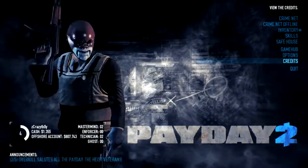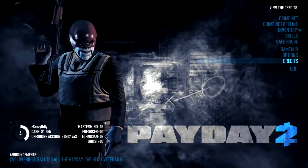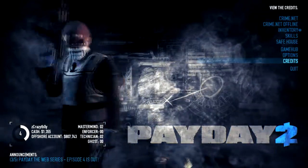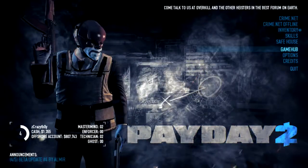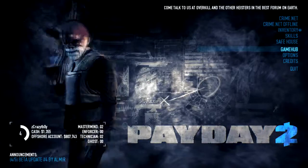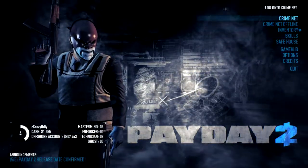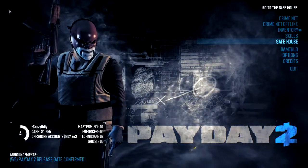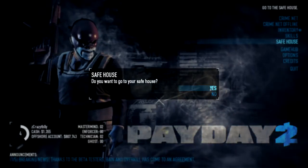This is my character — I customized him a bit, gave him a bulletproof vest. He has a Colt M1911 with a suppressor and an AK variant. His mask is called the Shogun, which is pretty cool. I believe this is Wolf. You start off on the main menu, and this game runs quite happily at about 120 fps, which is very nice. Let's go to the safe house, which is your base so to speak.